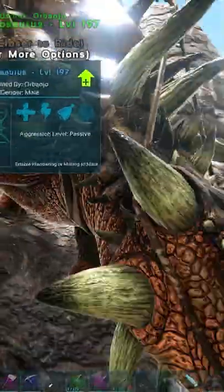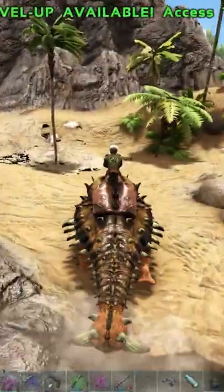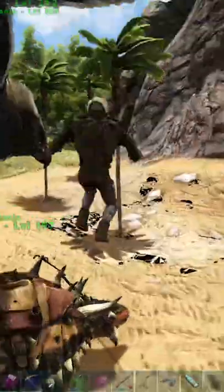See his health — it's pretty useful, especially if you're on something like a giga, because gigas get enraged if they take too much damage at one time.